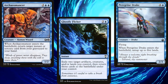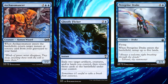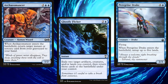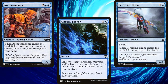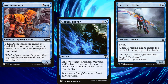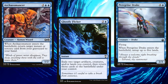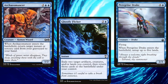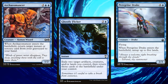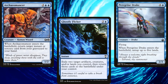The combo should be familiar to at least some of you, but I'll go ahead and explain it again for our newer viewers. Archaeomancer, Peregrine Drake, and Ghostly Flicker generate infinite mana. We need both Archaeomancer and Peregrine Drake on the battlefield as well as enough lands to make this worthwhile. We tap 5 lands, then spend 3 mana to cast Ghostly Flicker, flickering Archaeomancer and Peregrine Drake. Ghostly Flicker resolves and goes to the graveyard, leaving us 2 mana in our mana pool. Archaeomancer and Peregrine Drake's enter-the-battlefield triggers happen — Archaeomancer returns Ghostly Flicker to our hand, and Peregrine Drake untaps 5 lands. Repeat until we have enough mana to win the game.